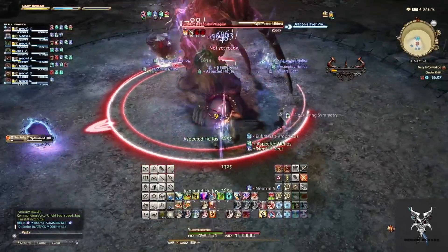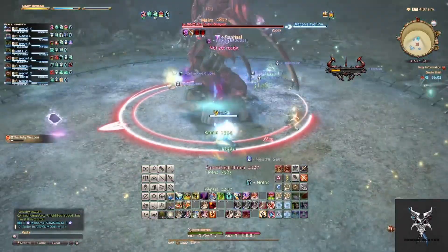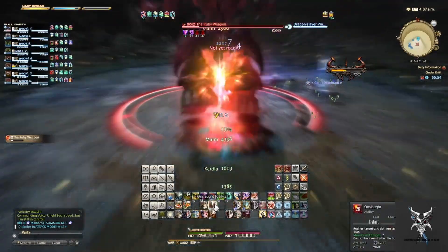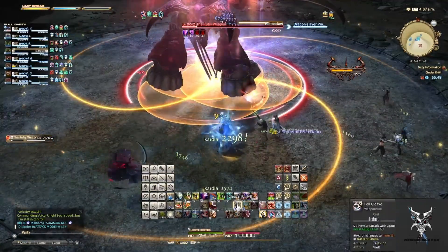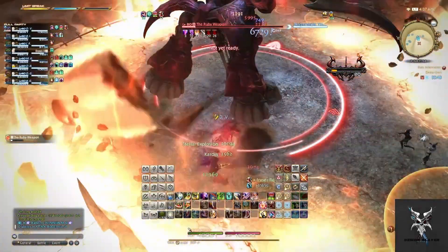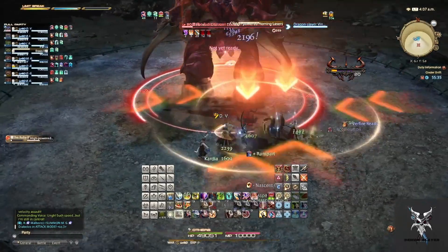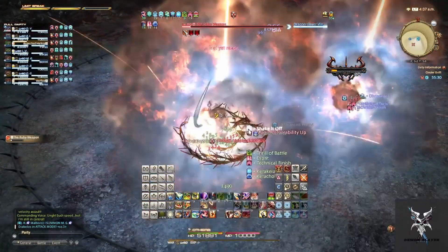Before another Optimize Ultima. Then once again he'll teleport to the center and cast Flexiclaw one more time. If you get the Fissures or the line patterns, you'll want to position accordingly to dodge the mechanic. He'll follow this up with another high-powered homing lasers — these lasers are usually centered on the healers.